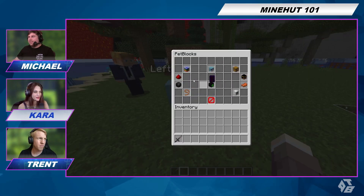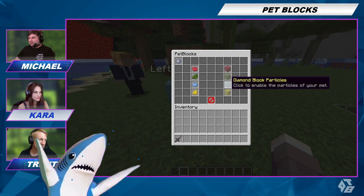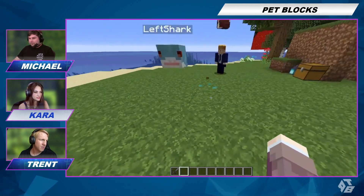I'm going to add pet particles to mine too. I'm going to give it blue dust particles. We can make some diamond particles. It looks like it's swimming or something.